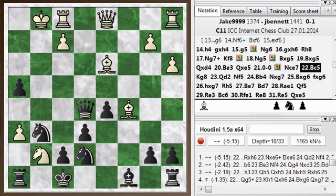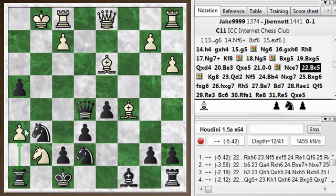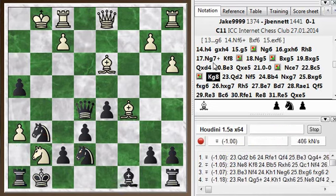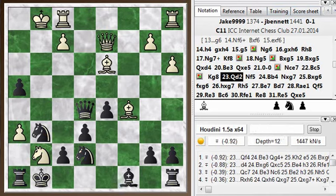Bishop to c5 allows me — yeah, I missed this. I should just grab the h pawn now: it's just hanging and I take it, then his knight is trapped and I'm actually going to win the knight. My knight is under attack from his bishop but is defended by my other knight, so I can safely take the pawn and then take the knight — that would have been winning. Instead I moved my king away from the pin, which allows white to continue with his attack, and he does.